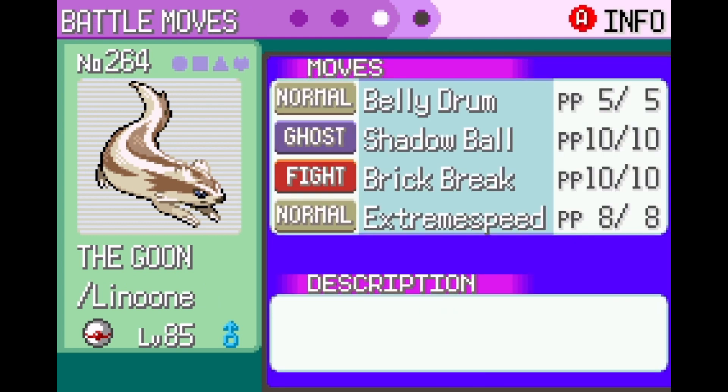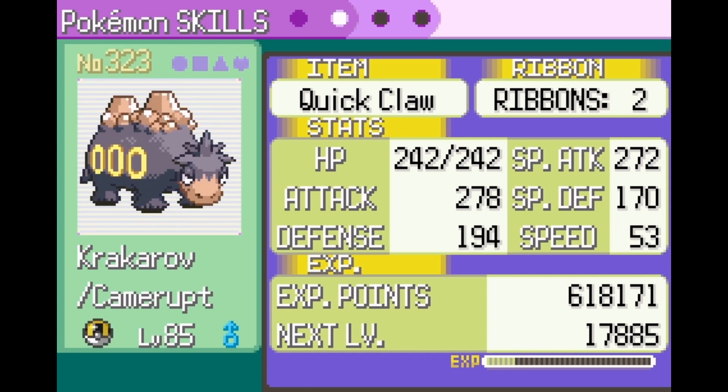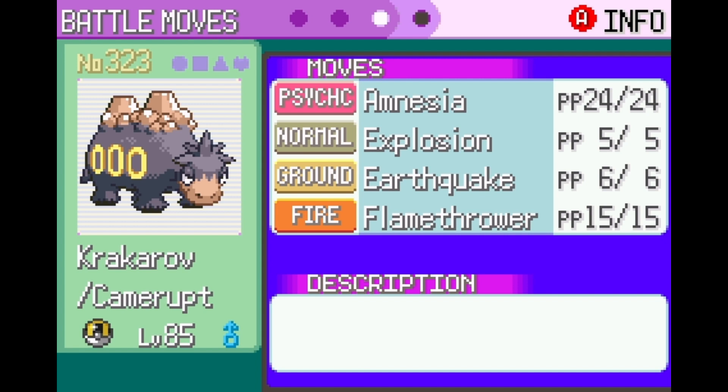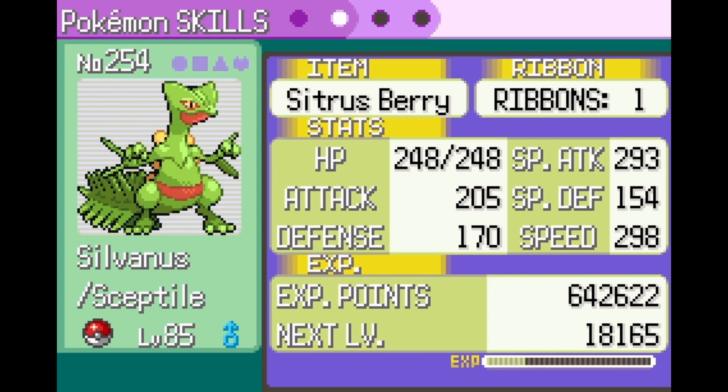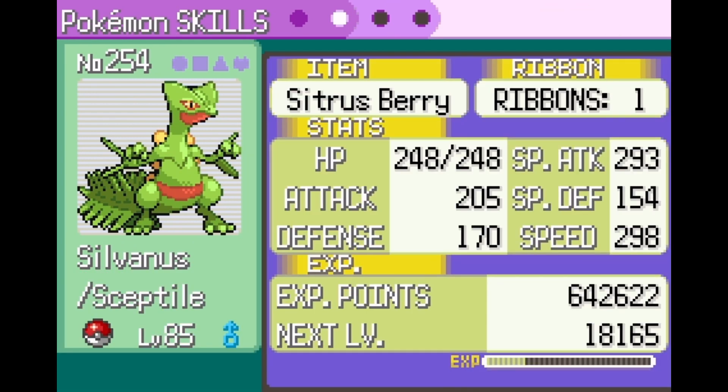Shell Bell on Lagoon because of Belly Drum - I cut half my HP to get max attack, then use the Shell Bell to get some HP back. Quick Claw on Karkaroth because he's slow, and it'd be funny if he just decided to go first and kill something. Citrus Berry on Sylvanus because Substitute gives him a little extra staying power.